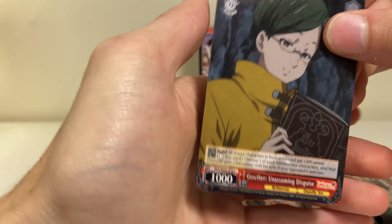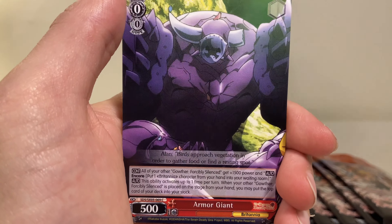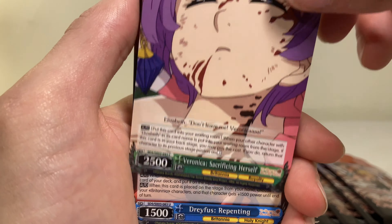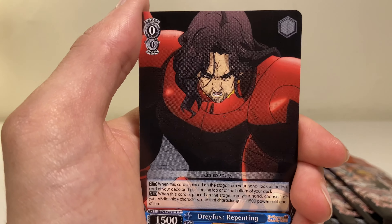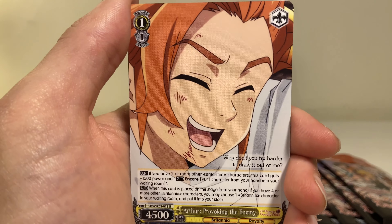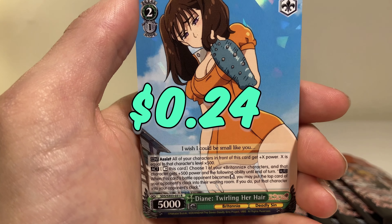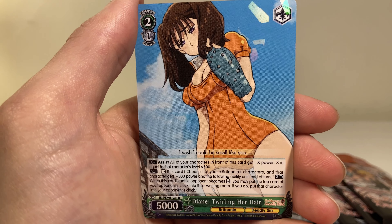Next pack — we got some new cards here, seems like a completely new pack. Oh my god — Veronica, is she sacrificing herself? We got Dreyfus, we got Arthur — and on the end the rare is Diane again. We've been getting a lot of Dianes.